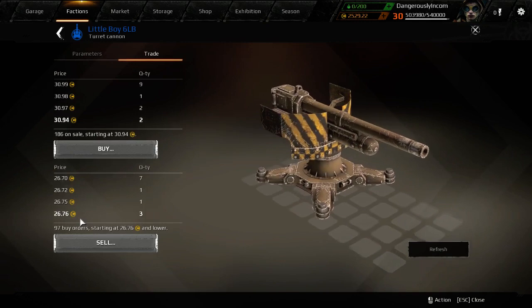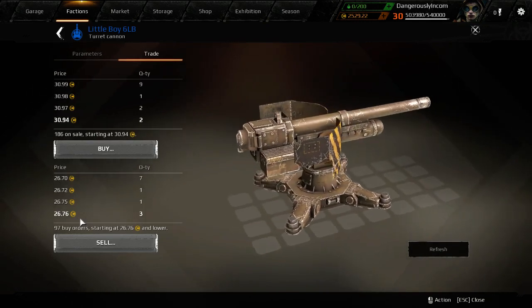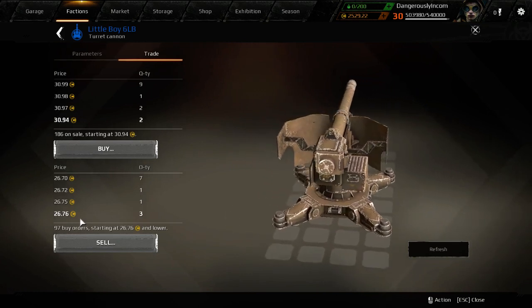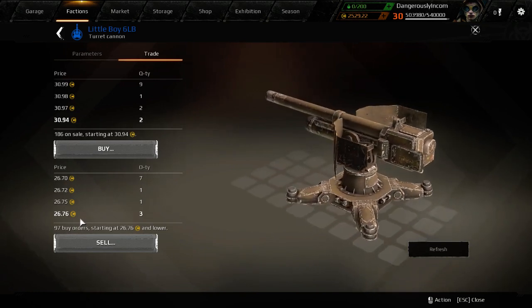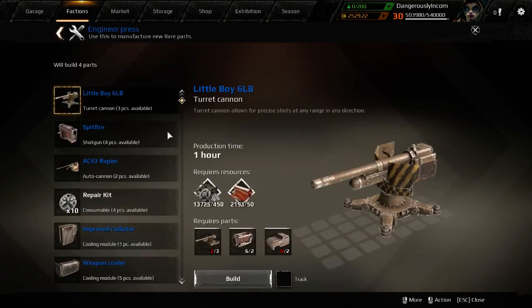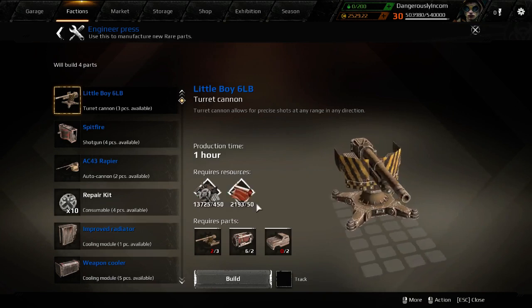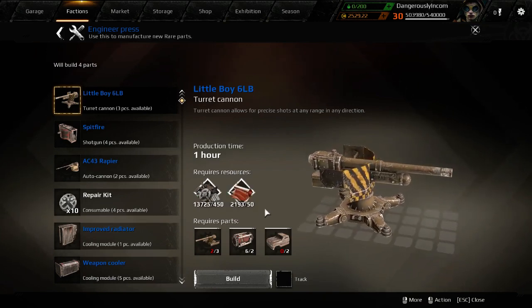So you have to be very careful when you're crafting things for profit. You've got to check several things to make sure you're going to make money at the end of the day. It's very easy to lose money on this.